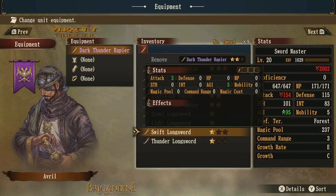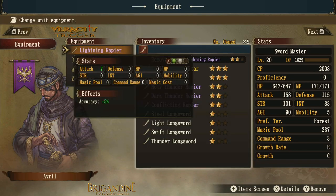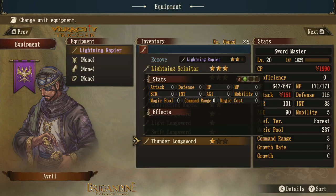Let's equip the lightning rapier. This one has a green and white orb instead of the dark one's green and purple. We actually gain accuracy now — we didn't get as much attack but we gained accuracy, so you're trading a possibly stronger attack for a better chance to land the hit. The white orb means you can take down demons and dark knights better.